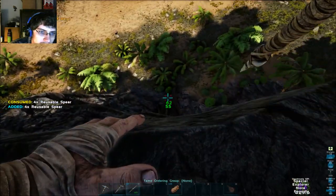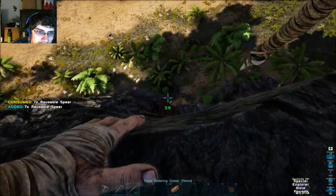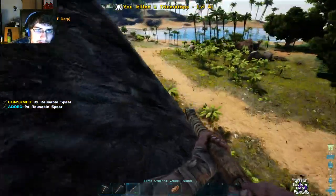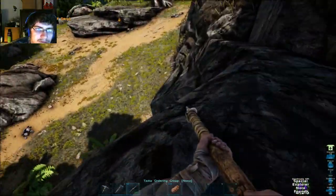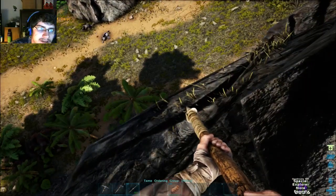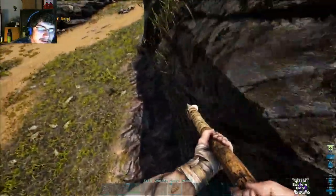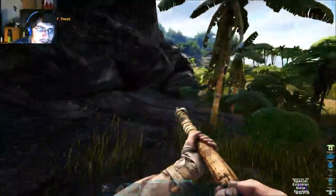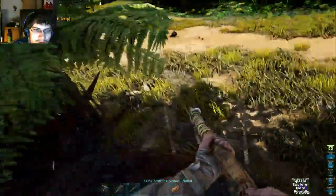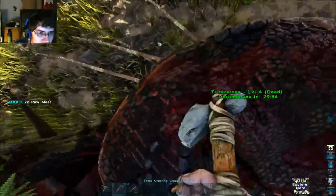Looks like there's a lower edge there I can drop to, so it shouldn't be too difficult to get back down. It was only a level four so I didn't get much. I might be able to use this. I'm going to take damage but it's not going to kill me. You'll give me a lot of hide and I need hide right now more than I need raw meat.